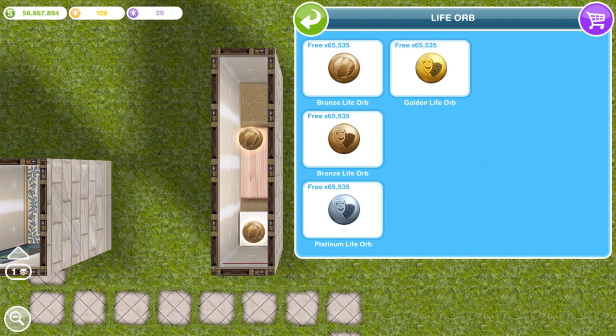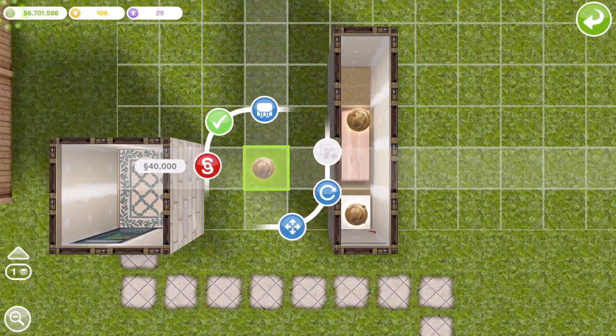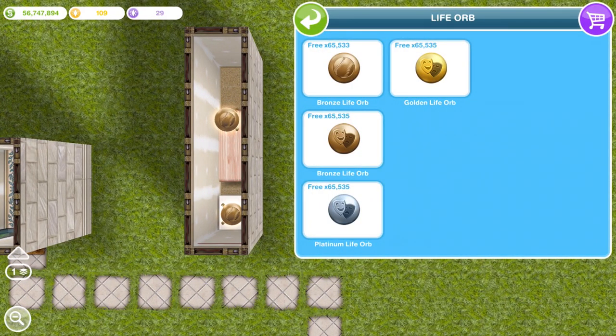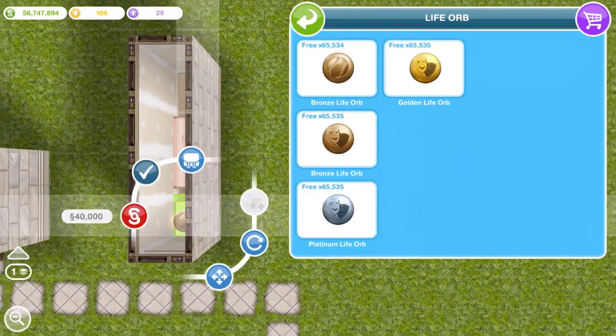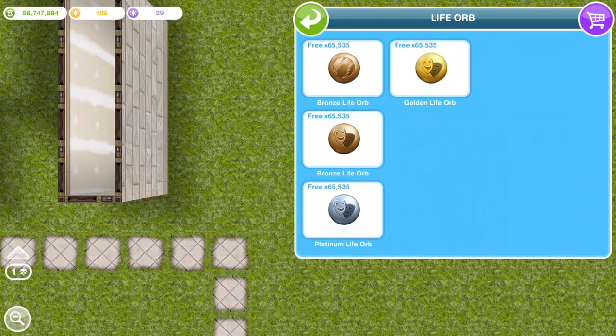So you should never ever need simoleons ever again - it's just amazing, 65,000! What you want to do before you put these back in your inventory is sell 2 of them. I think the maximum you can have is 65,535 and the game just doesn't understand having more than that. So once you've got 65,533, you can put those back into your inventory or sell them - do whatever you want with them. And there you go, you've got 65,535. This glitch is amazing.